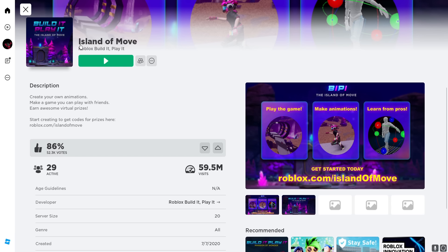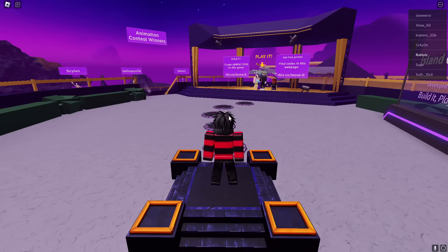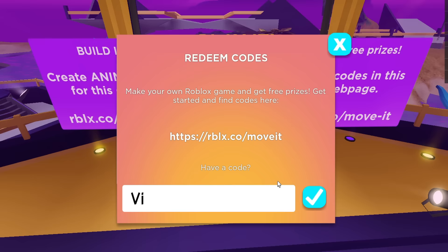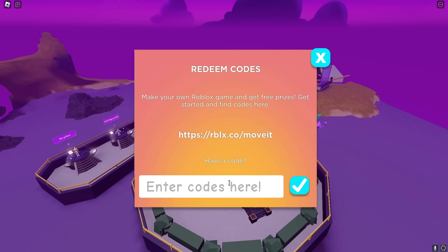Search up Island of Move and make sure to choose the correct one. Once loaded in, walk straight up to the mini stage and click to interact. When the prompt appears, click 'Redeem Code.' Make sure to screenshot or write down the following codes. The first code is 'victorylap' with no spaces.